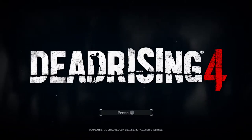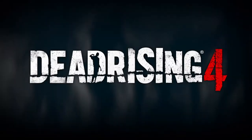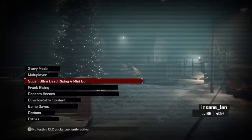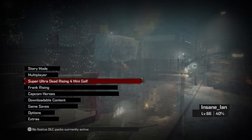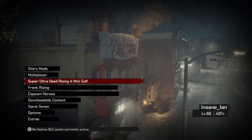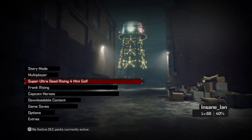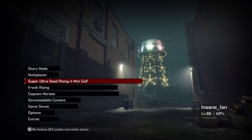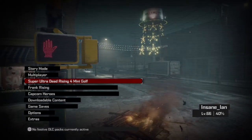Hello, greetings internet and welcome to Insane Tuesdays with Insane Ian and JP. So Ian, what are we doing? Well, it says Dead Rising 4, but we're not playing Dead Rising 4 - we are going to be playing Super Ultra Dead Rising 4 Mini Golf. Yes, you seem thrilled. So this is the PS4 version of Dead Rising 4, called Frank's Big Package, because of course it is, and it includes a whole bunch of extra modes and all the DLC.